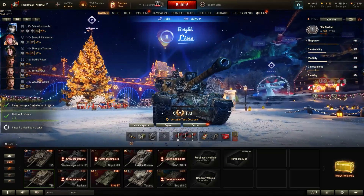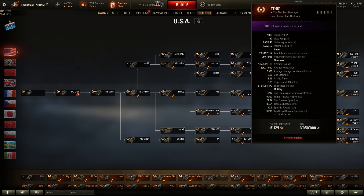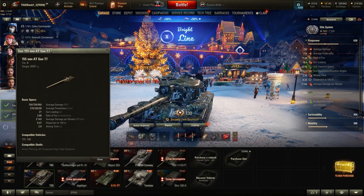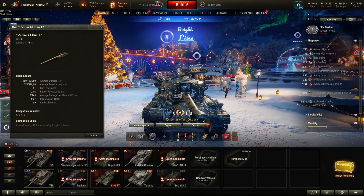This used to be the American Tier X heavy tank until it was replaced in 2012 by the T110E5. This bad boy has a 155mm gun that you guys most definitely know if you have played any of the American tank destroyers and reached Tier IX or Tier X — it's the gun on the E4, the E3, the T95, and the T30. What's really cool about this tank is that it is basically the T95 without the glamorous armor, but with a very nice and heavy turret.